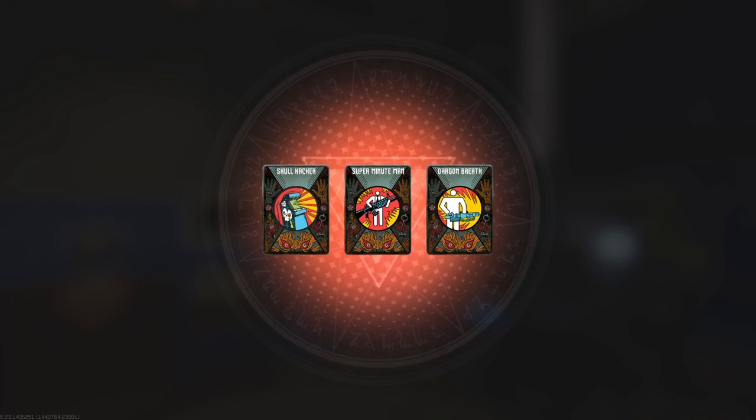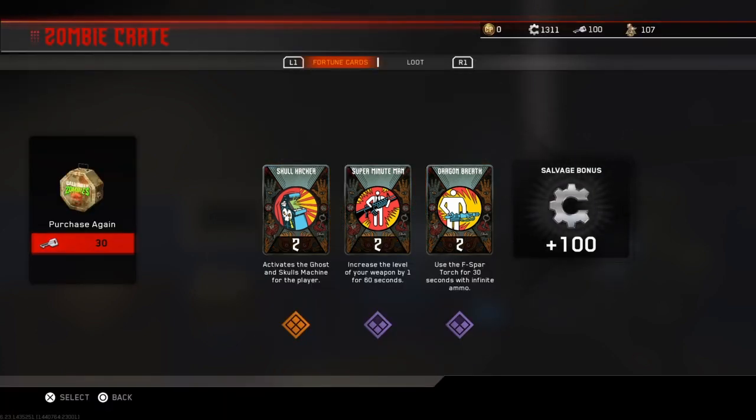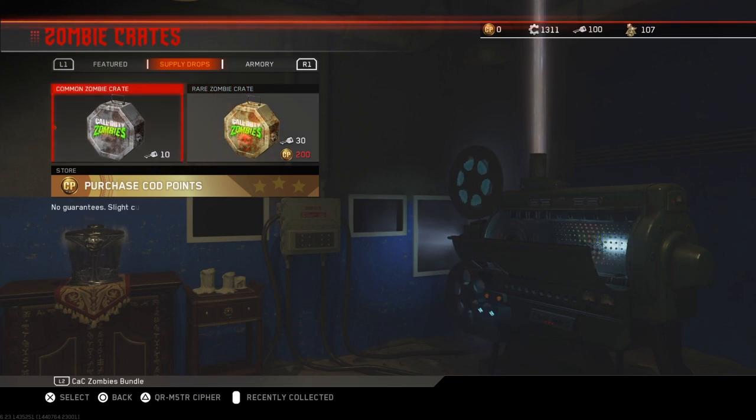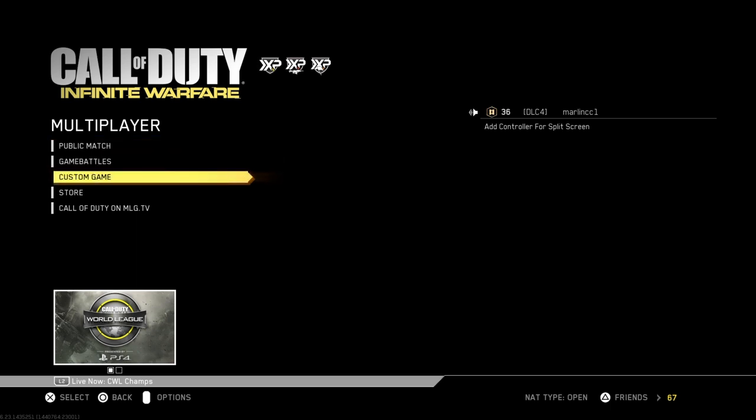Alright, so... Skull Buster — ooh, two of them. Alright, that's useful. What I wanted to do is open up one of those in zombies.